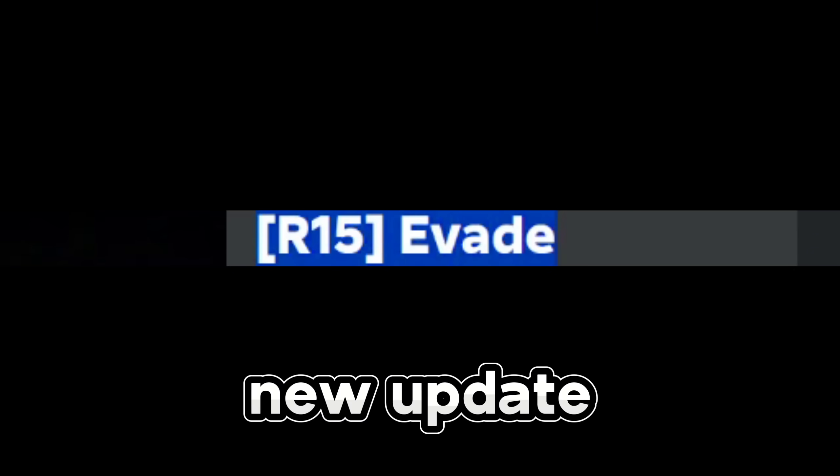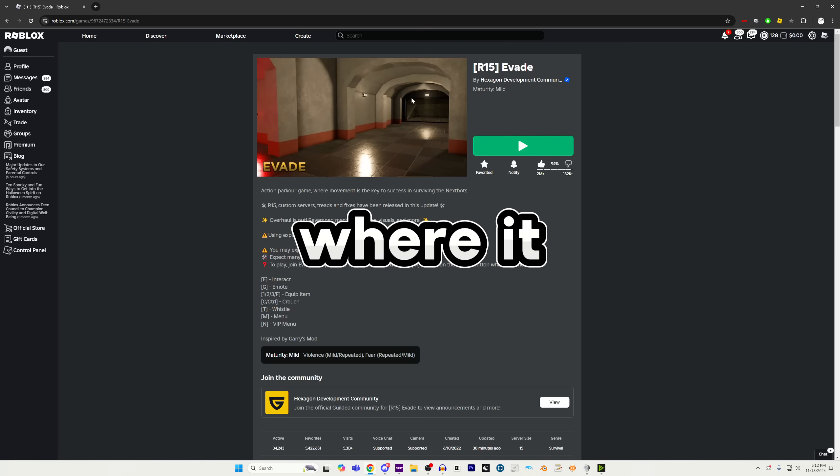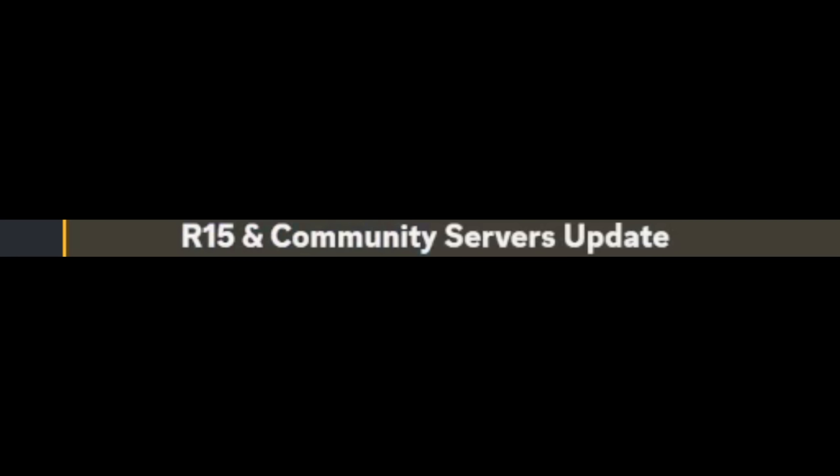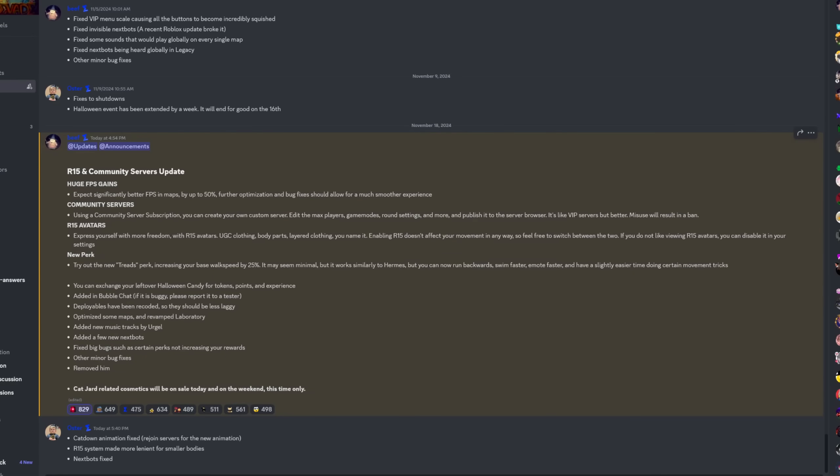Evade just got a new update — I think this is Overhaul Part Two — which includes R15 and community servers. It's a huge FPS game update: community servers, R15 avatars, a new pair called Treads, and they re-added bubble chat.